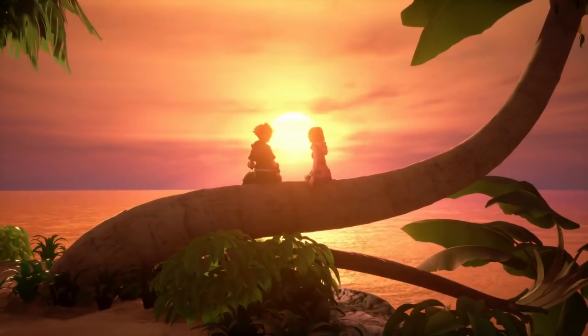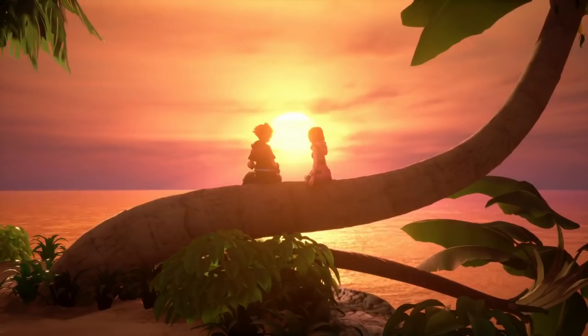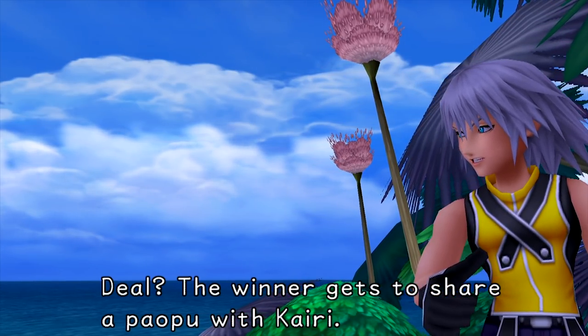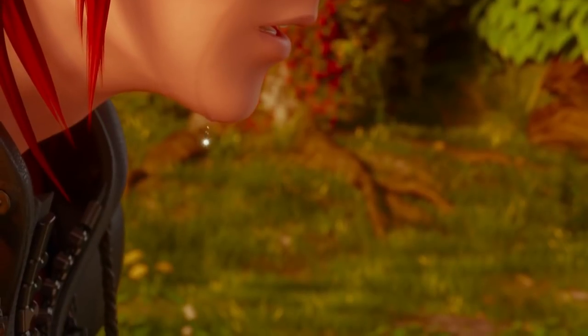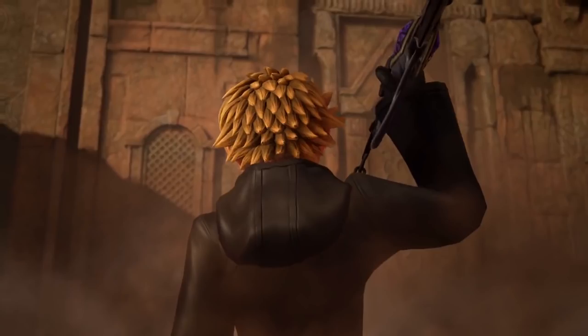Sora and Kairi are sitting on Destiny Islands, and this scene could be, dare I say it, romantic. I think they're overdue for some romance, so that would be cool as long as they don't overdo it. In a new artwork recently revealed drawn by Nomura, Sora is shown holding a Paopu fruit that was bitten, so maybe Kairi and Sora will share a Paopu fruit in this scene — a concept that's been around since the Kingdom Hearts 1 days. Then we see Lea crying in what looks to be that same scene. My best wild guess is that while hanging out and talking to Kairi under the sunset, something inside him was able to remember Xion because of her.